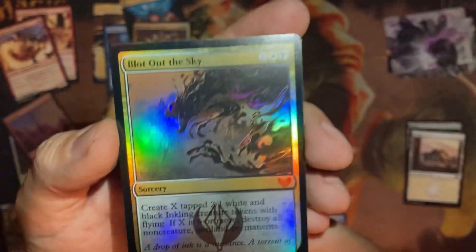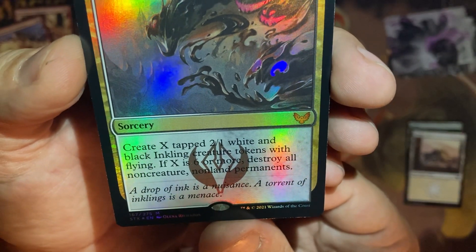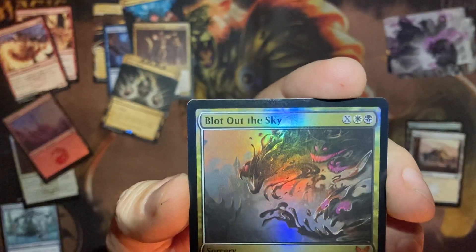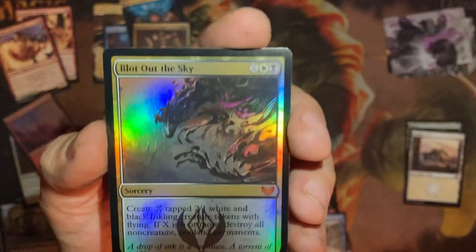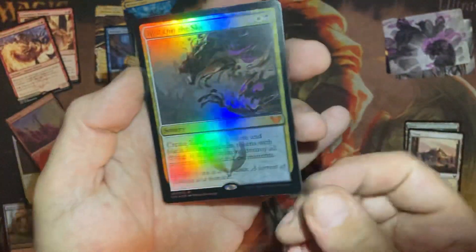We got a mythic foil — Blot Out the Sky. Create X tapped 2-1 white-black inkling creature tokens with flying. If X is six or more, destroy all non-creature, non-land permanents. So one black, one white, and X — make a bunch of little 2-1 flyers. And if you pay six — go in for eight total — you're destroying the board. All non-creature, non-land permanents. Boom. That's huge. And it's foil.